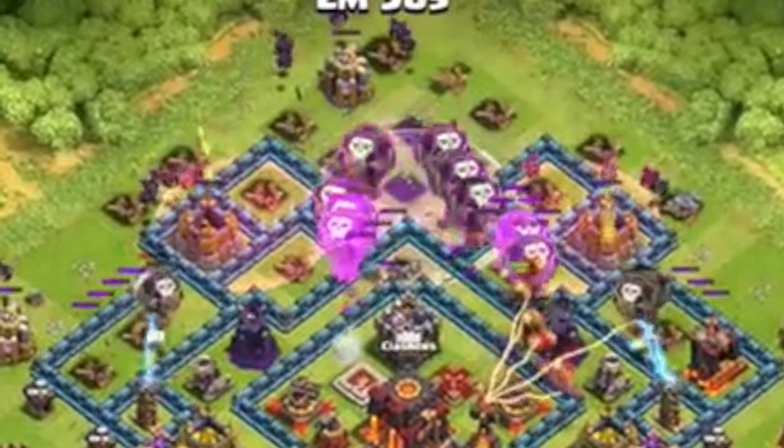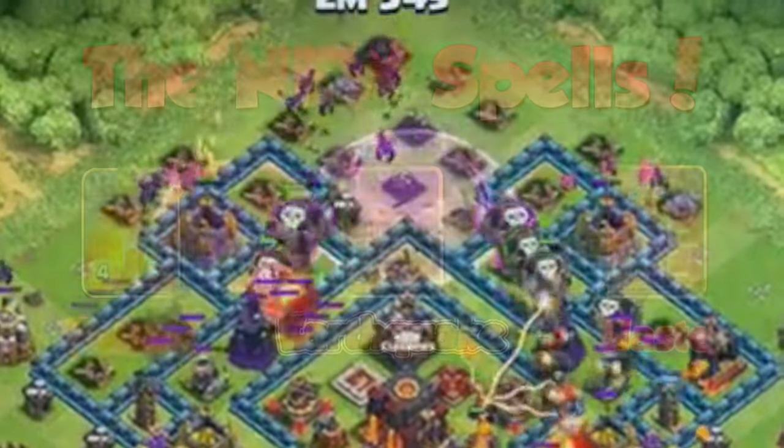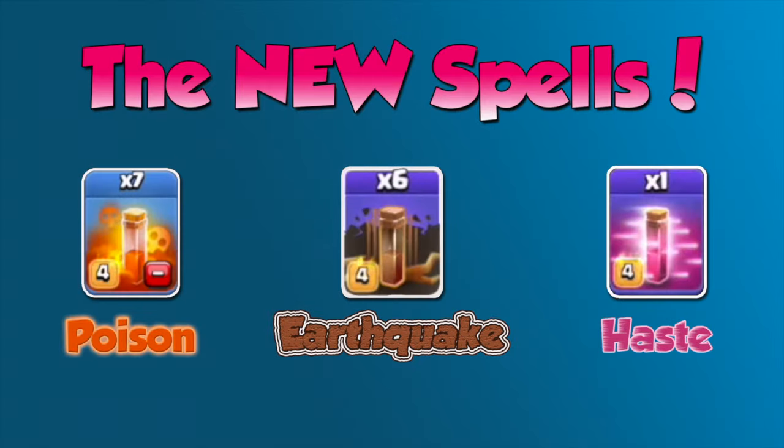Looking at all of the spells we're getting: the new Poison spell which was on my video earlier in the week, the Earthquake spell which was on yesterday's video, and today we've got the Haste spell. So we've got three new spells and from these screenshots they're all level four, so I'm guessing everybody's lab is going to be busy for quite a while trying to upgrade them to get the maximum benefit.